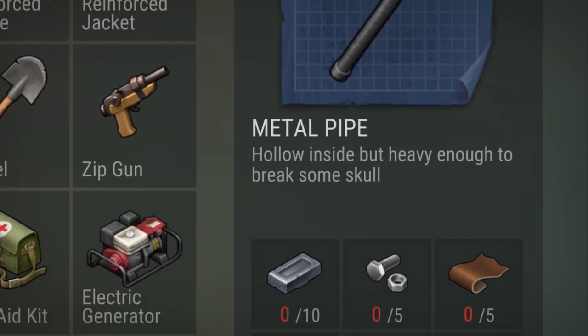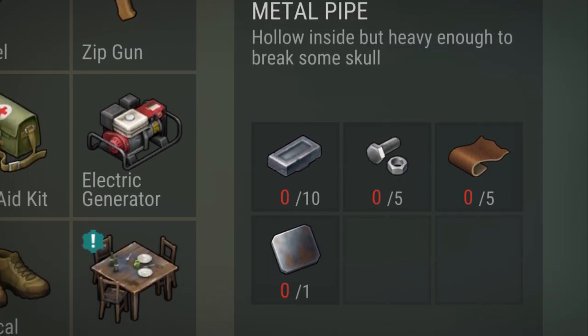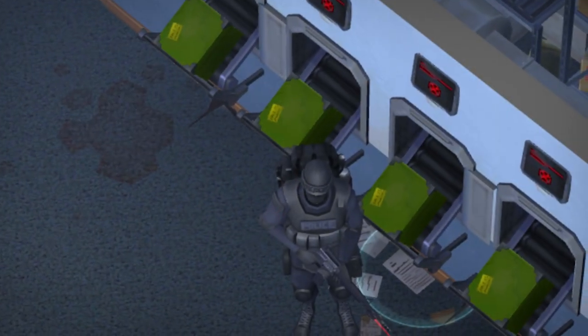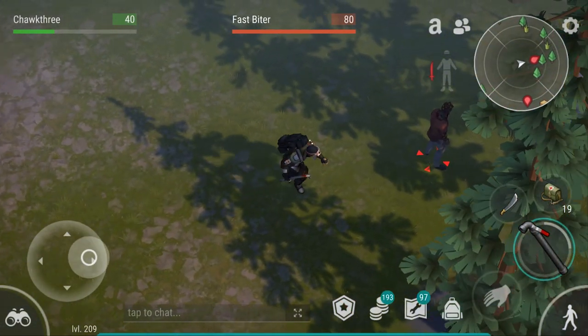The Metal Pipe is actually a pretty easy weapon to craft. Its crafting requirements are a bit higher than a crowbar or a cleaver, but it is a good bit cheaper than something like the machete. You can also find Metal Pipes in quite a few locations inside of the game, so you don't need to constantly be crafting these things.